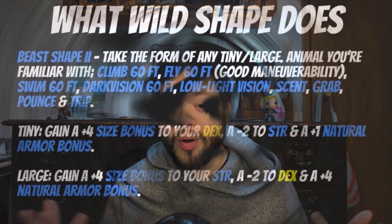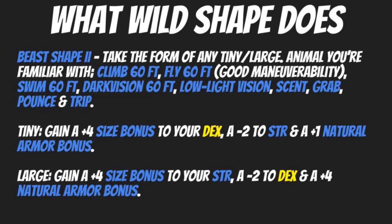Moving on to Beast Shape 2, you take the form of any tiny or large animal that you're familiar with. Any abilities that they have, you can also have as well, which includes a climb speed of 60 feet, fly of 60 feet with good maneuverability, a swim speed of 60 feet, darkvision out to 60 feet, low-light vision, scent, grab, pounce, and trip — all great combat abilities. For a tiny size creature, you gain a plus four size bonus to your Dexterity and a minus two to Strength, plus a plus one natural armor bonus. For a large size creature, you gain a plus four size bonus to Strength, a minus two to Dex, and a plus four to your natural armor bonus, making you significantly tanky and dangerous to deal with.